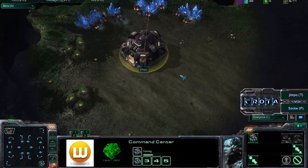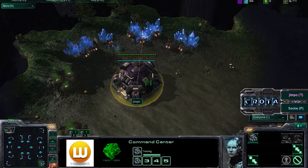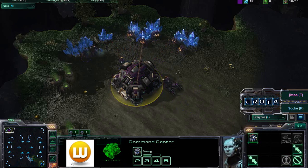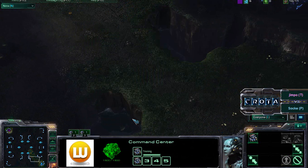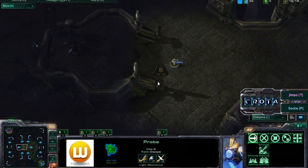Jimpo looks to build a supply depot relatively close to his command center. There is no ramp going up, but there is a choke point, so it is fairly difficult to use marines and marauders to hold that position, as stalkers with their range will be able to start pressuring your buildings. Those marauders would have to lower the supply depots in order to really come out.